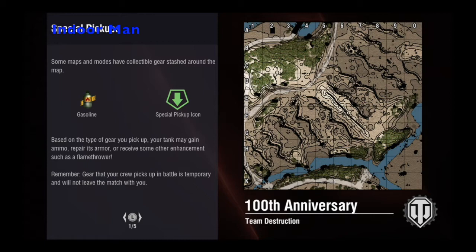The 100th anniversary map is only played on Team Destruction. The center of the map is made up of a series of trench lines which the Mark I historically fought in. On the top side of the map you have a road and a series of hills, and on the bottom we have a stream with a few more hills and rocky formations.